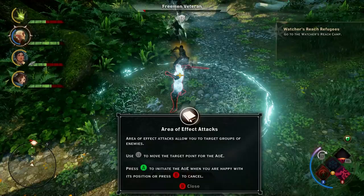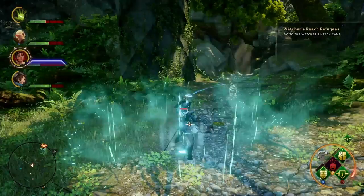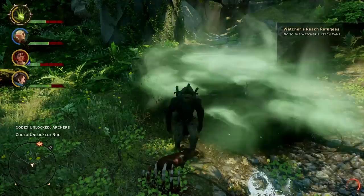You can see we've got the four characters on the left, and basically whatever class you choose, you're going to be doubling up on one of the classes. You have a rogue, you have a warrior, and you have a mage. The bald-headed guy is the mage. The character I'm playing as right now, she's the warrior. And Varric — Gimli — is an archer, a rogue.